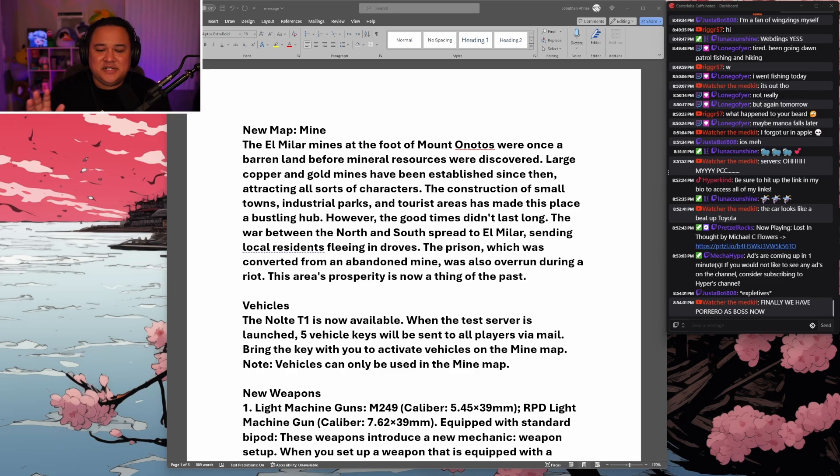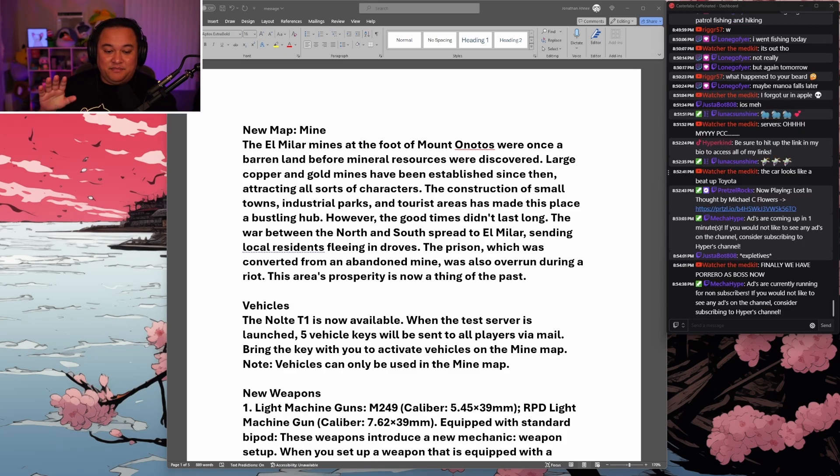We're finally getting the new map that everybody's been excited for — Mines. And it seems like it's going to be a pretty massive map, because the next section mentions vehicles as well. I don't know how big this map is going to be, but they're talking about a prison, towns, industrial parks, tourist areas — I'm honestly very curious about how big this is going to be.